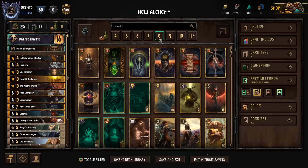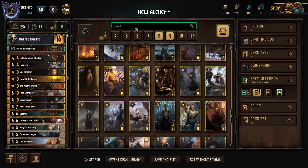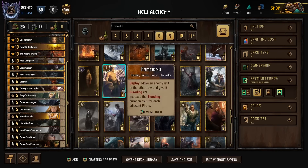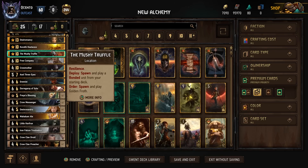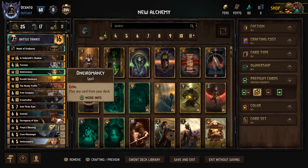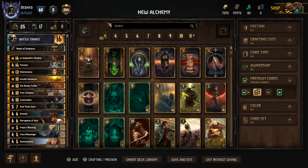We didn't quite have room for Coral and Burna for the discard package. These are expensive cards — 9 and 8 provisions to put in the deck — and then of course the discard targets. But we want to play a lot of key bronze cards, so it doesn't really fit naturally, unlike most Skellige decks. So we just weren't drawing key win conditions like Gednith, Heat Wave, and Mushy Truffle when we needed them.